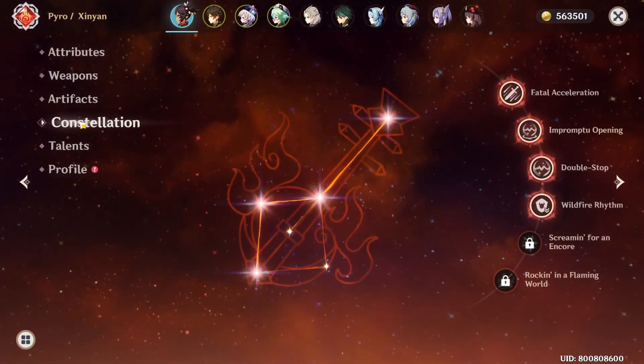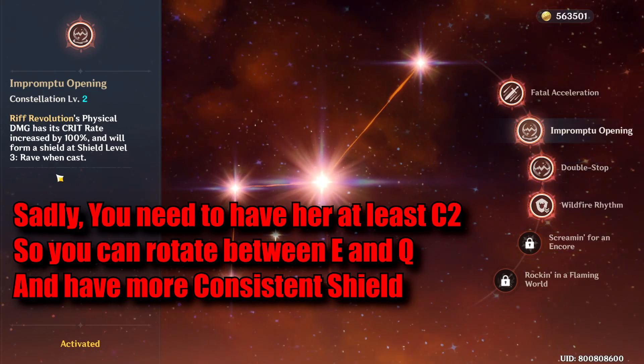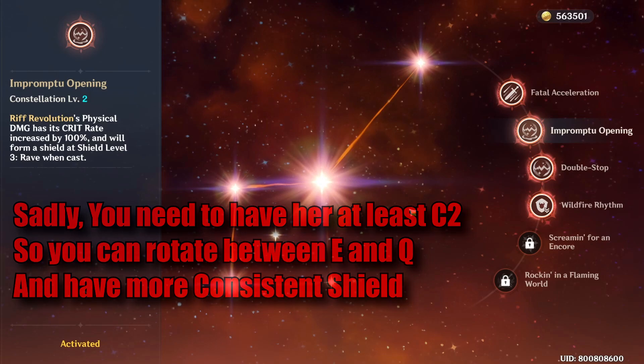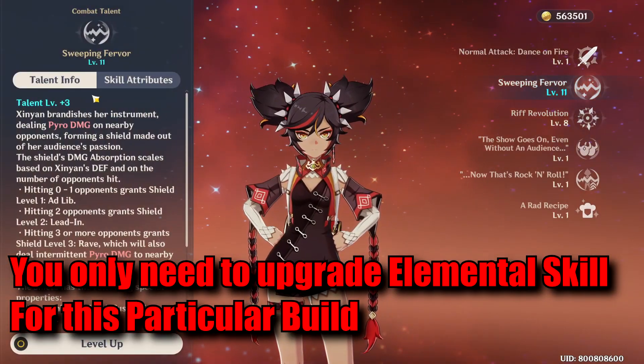For constellations, you need to have at least C2. Because at C2, she can generate a level 3 shield by using her burst. So you can have a more consistent shield by rotating between her elemental skill and elemental burst. The only talent you need to upgrade for this build is her elemental skill.